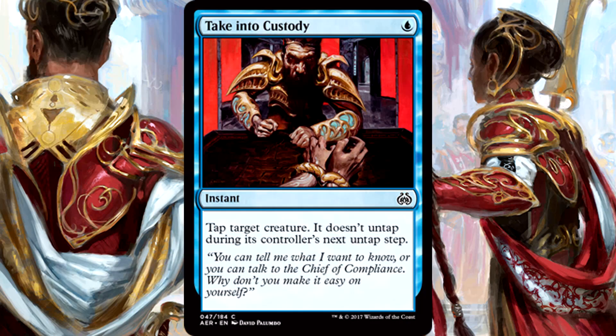Take into Custody is 1 blue mana for an instant. Tap target creature — it doesn't untap during its controller's next untap step. This is a card that I can definitively say I'm just not going to play. Even if it saves me once in a while from a giant Gearhawk for 2 turns, that's not enough. Too situational, doesn't have enough impact on the board over the long term. I'll pass.